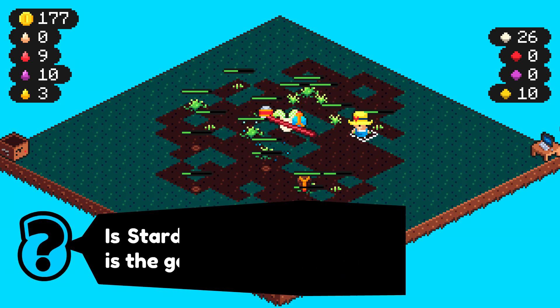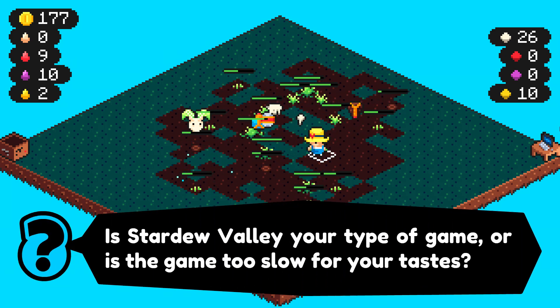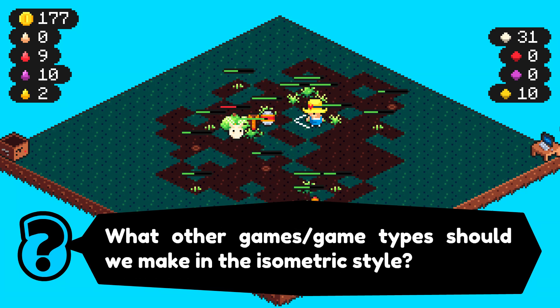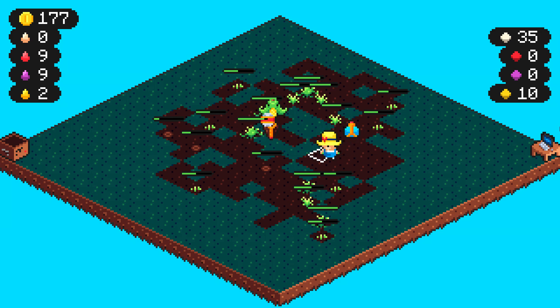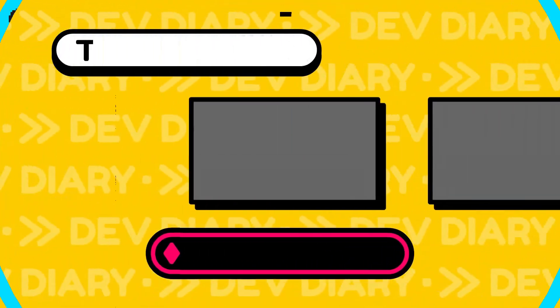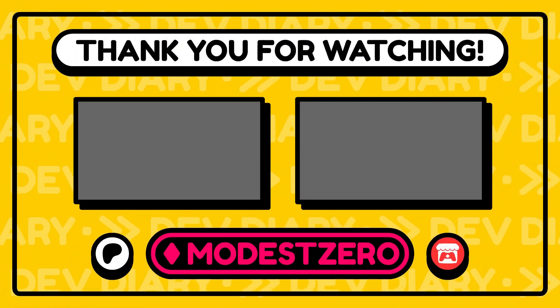So what do you think? Do you get antsy when it comes to games like Stardew Valley, or is that chill journey enough? Also, now that we've got an actual isometric system going, what else should we make with it? Be sure to leave your thoughts and ideas in the comments. With that said, it brings us to the end of today's dev diary — thank you so much for watching and I'll see you next time.